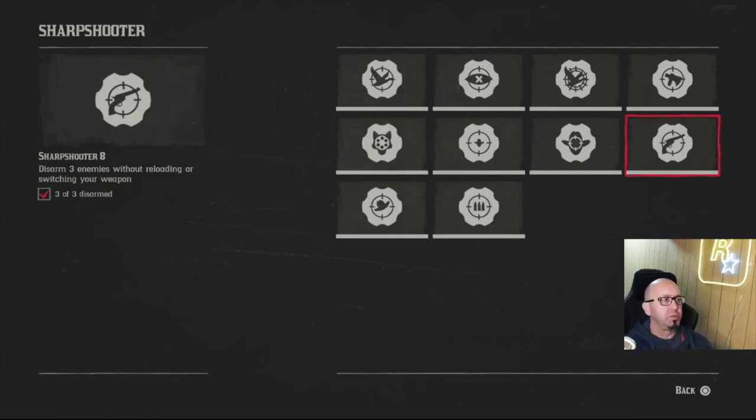I was at Gap Tooth Breach shooting weapons out of guys' hands and none of them counted. Where I finally got it was Van Horn — I tried the saloon first but got tackled. Outside the saloon I found three guys really close together with weapons and disarmed them there. They have to be close together and try not to get a headshot. Shooting birds at Twin Stack Pass was simple — just go there and shoot three birds.